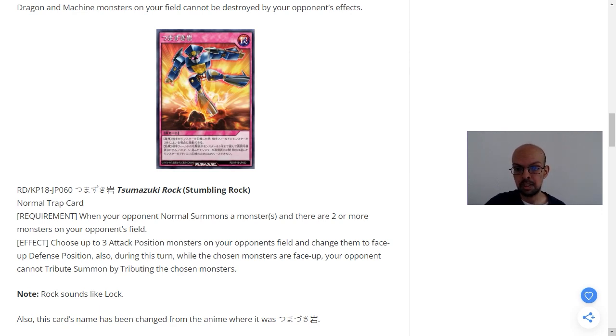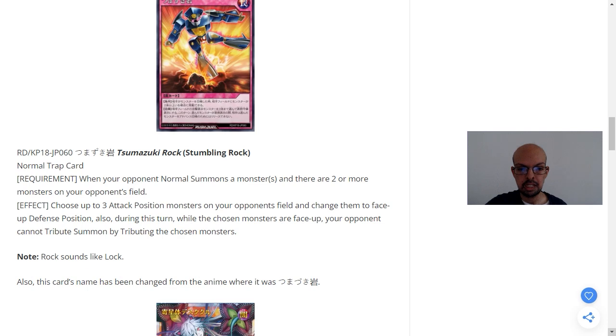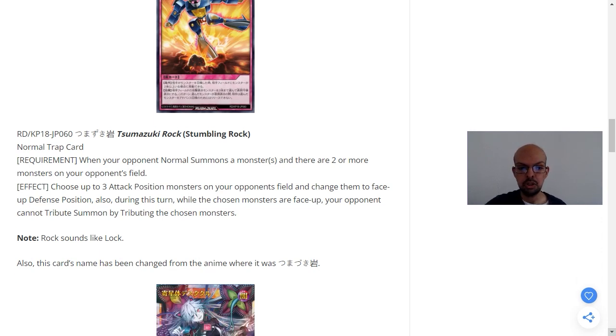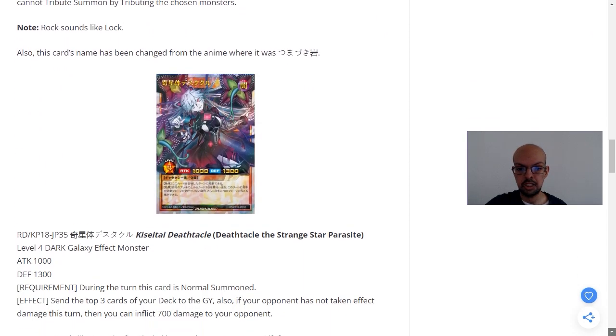It prevents them from attacking for the rest of the turn, and it prevents your opponent from tributing over those cards. Bear in mind that with Rush Duels, you are allowed to summon multiple times in a turn, and it stops them from getting around this card that way. The card name 'Rock' sounds like 'Knock' — I think it has a lot to do with how certain Japanese letters sound similar. Also, this card's name has been changed from the anime, so that's also a distinction.